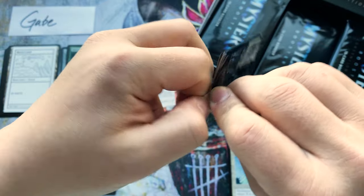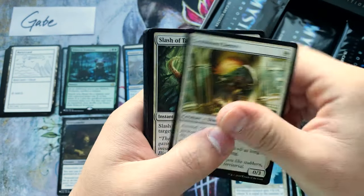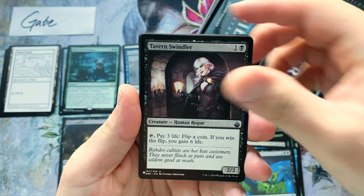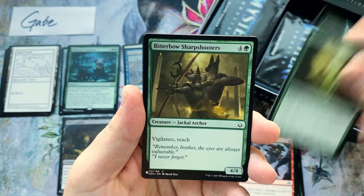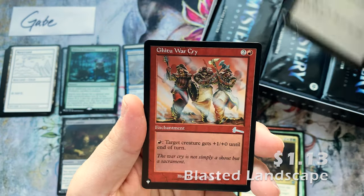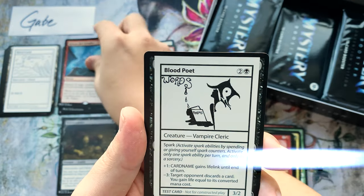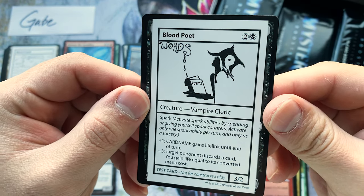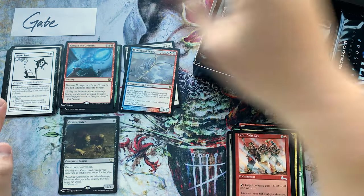Next pack — Mystery Boosters! Hunted for the Crypt — a little Demonic Tutor action wouldn't hurt either. Annihilate, The Swindler, Pyrotechnics, Dual Shot, Prey Upon, Bitter Bow, Sharpshooters. Release the Gremlins — that was such a powerful card in Aether Revolt draft. And a Blood Poet — kind of like a planeswalker and a creature combined, fun little card.